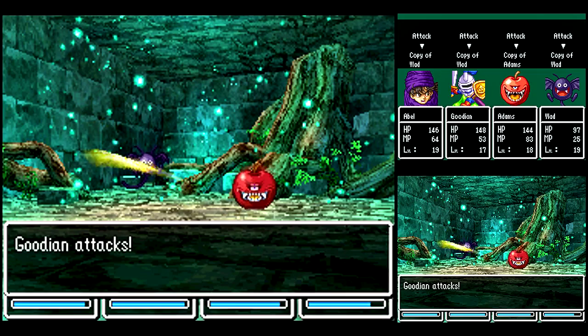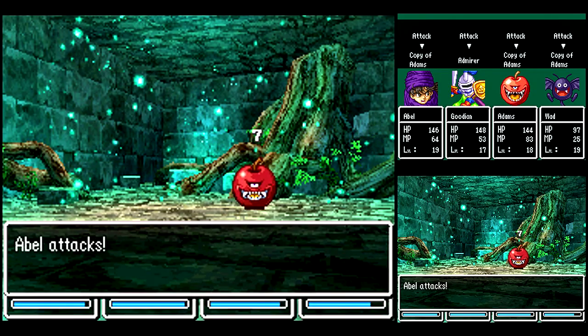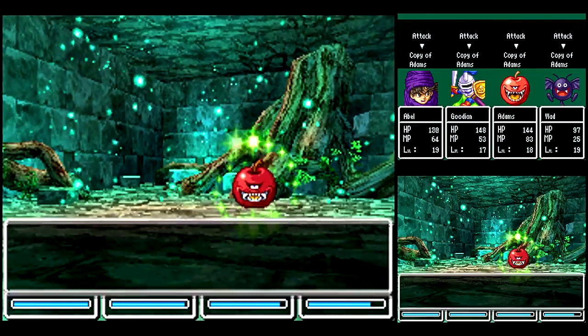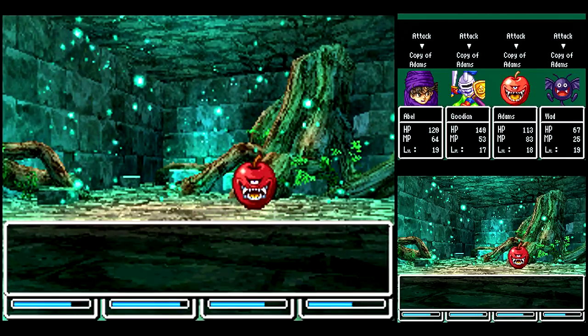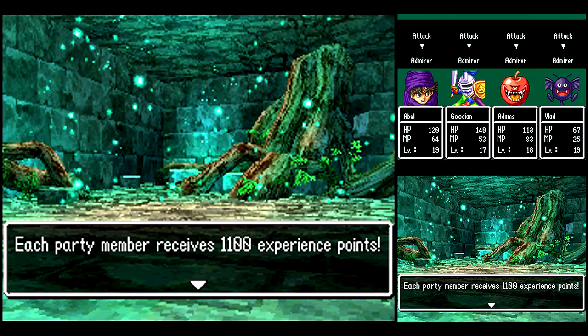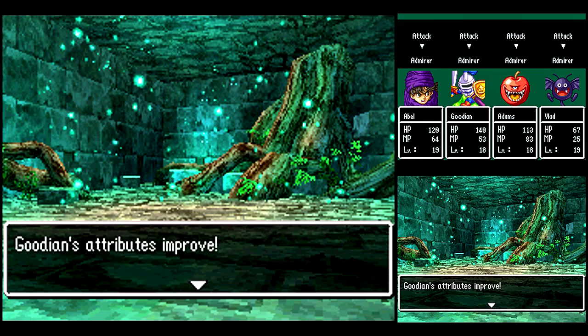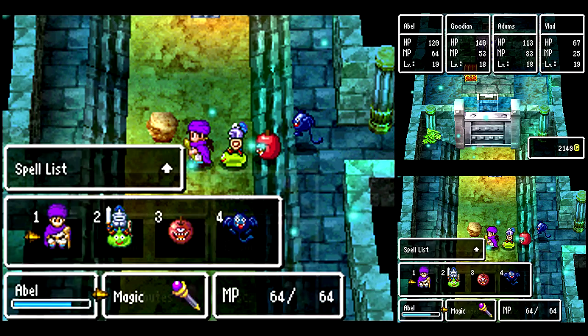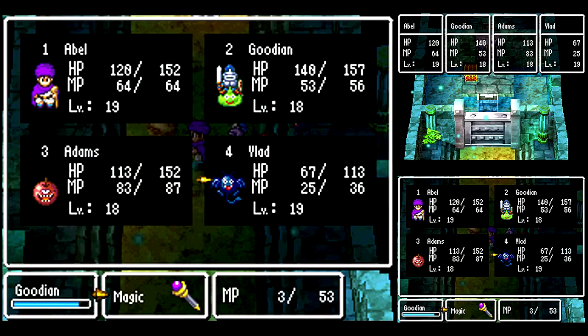Now I don't need to cast Sap on him, but as you saw me do earlier, I did cast Sap on the copy of the Adam's Apple. Ow! Cast Sap on him because his defense is pretty high. So you can put them to sleep, but they have pretty high resistance to it. So let's heal up on that one.